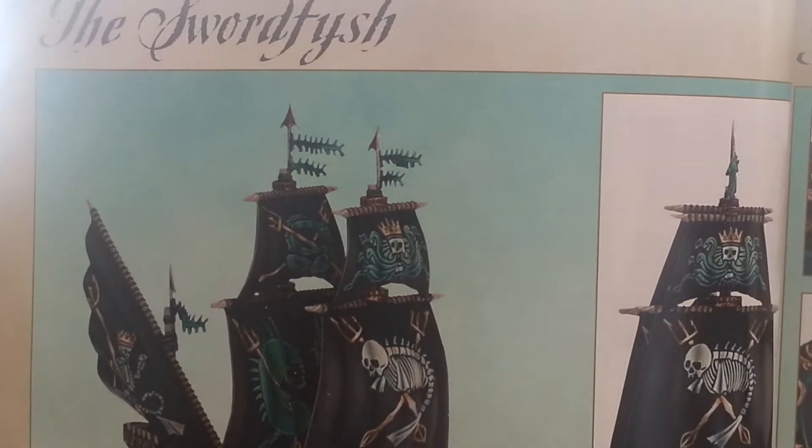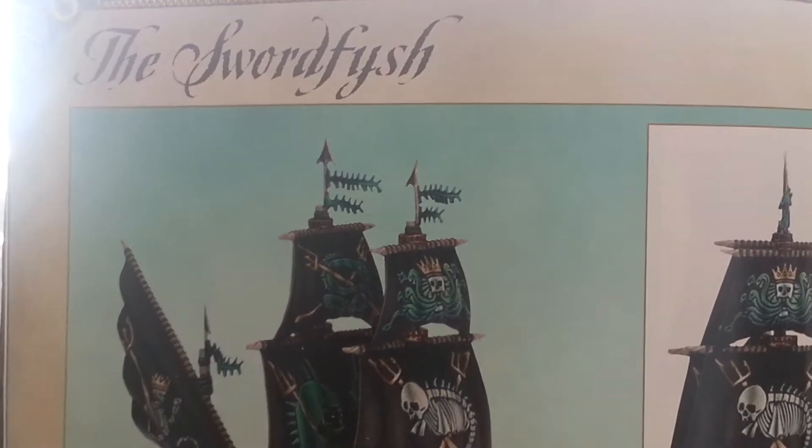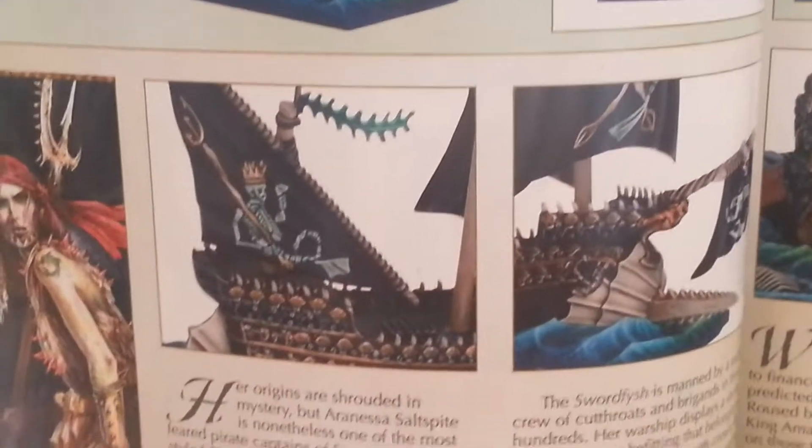What up, players? It's World Boss Tay. I've been Ich Moog. Today we're looking at the Swordfish, with a Y. And what a cool-looking ship.